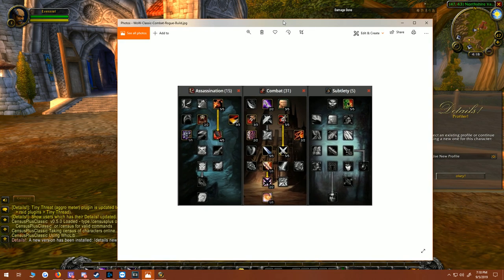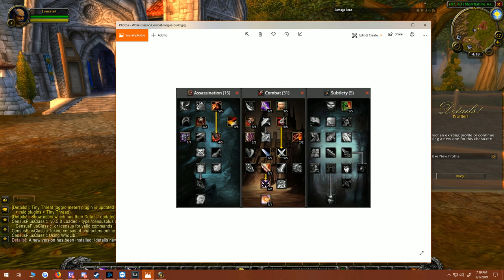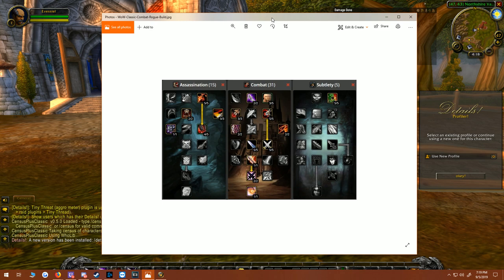This is one of the recommended WoW Classic rogue talent spec builds you're going to want to run. It's a pretty basic build that most rogues should use unless you're doing something specific. In WoW Classic you're able to retrain your talents later — you just have to pay a certain amount of gold — so you're not stuck with your choices forever.